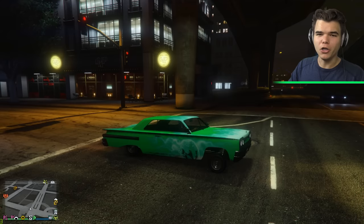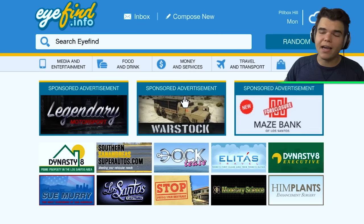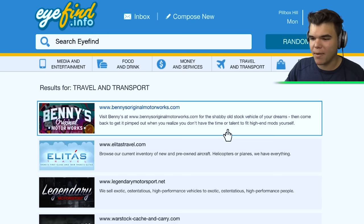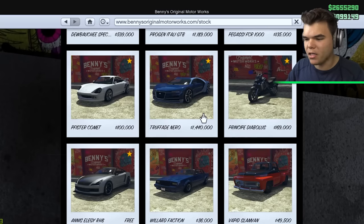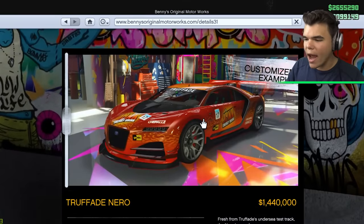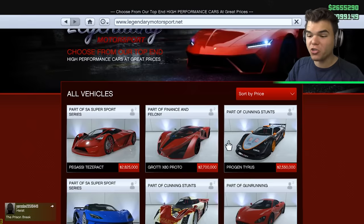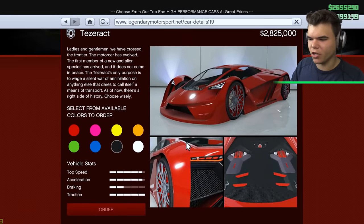Now it's time to move on to the most expensive cars in Grand Theft Auto V. We're back on the internet, going to travel and motorsport. What's the most expensive car? I think the most expensive one on Benny's Motor Works is the Niro for 1.4 million. But there are way more expensive ones. Legendary Motorsports - the most expensive car is 2.8 million dollars - the Pagassi Tezerac. This is such a good-looking car, and I believe it's electric too.